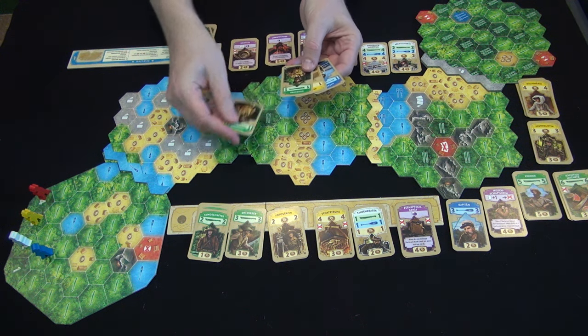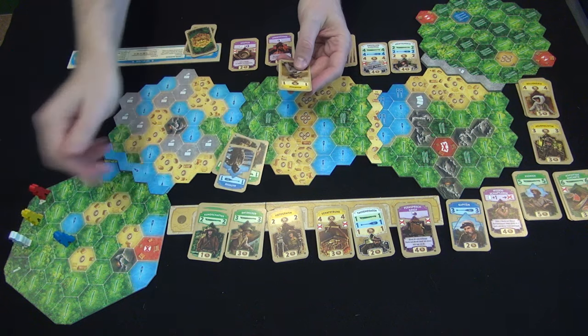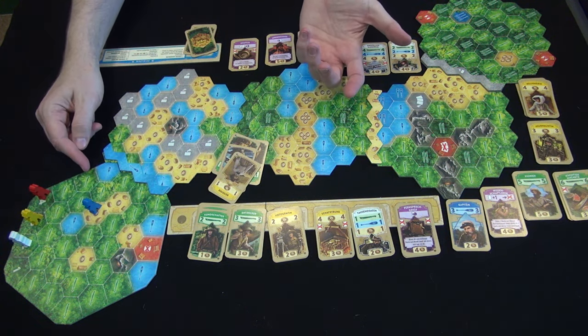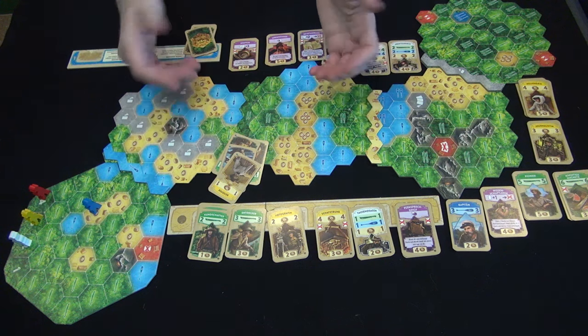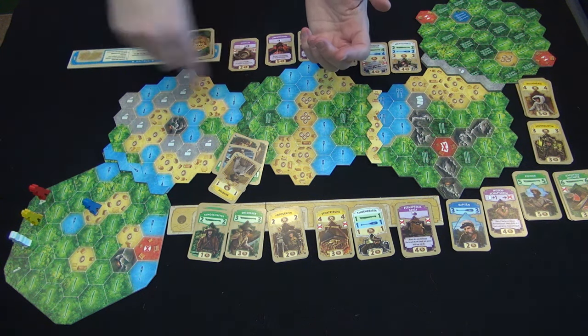So you play as many cards as you want. I could play forest to move here, forest to move here, water to move here, and village to move there — that'd be my entire turn. I fill my hand to four, and then the next player goes in clockwise order, and we continue taking turns.